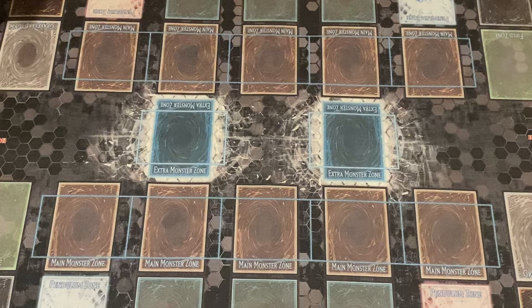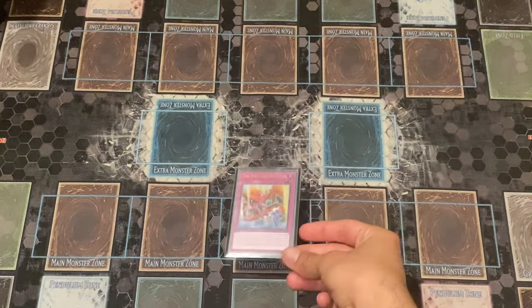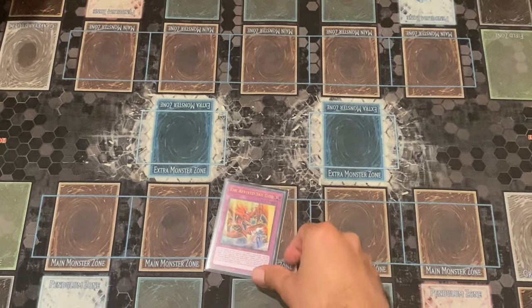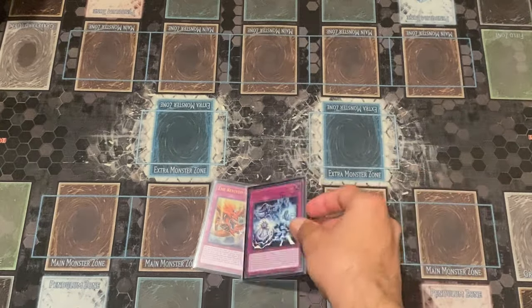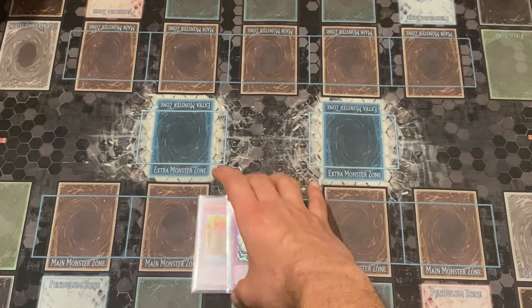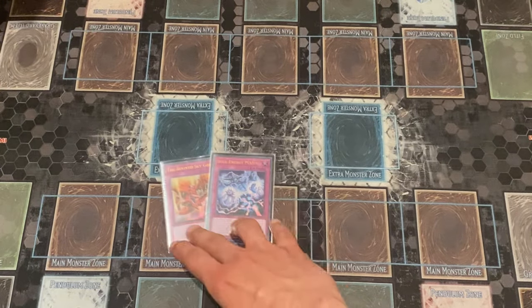Now for the traps. One copy of Revived Sky God — this card special summons Slifer from the graveyard and you can banish it to search for Monster Reborn. One copy of Soul Energy MAX — this is the trap card that lets us normal summon Obelisk at any point during either player's Main Phase or Battle Phase. One of each.